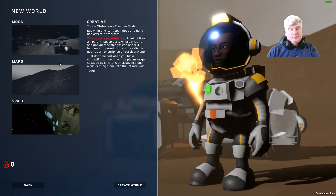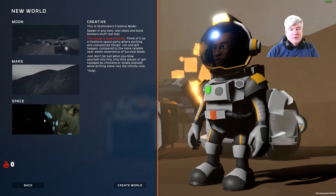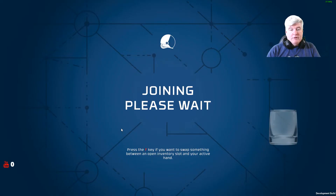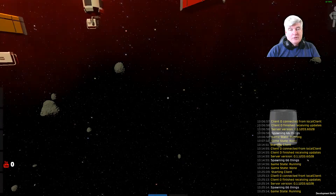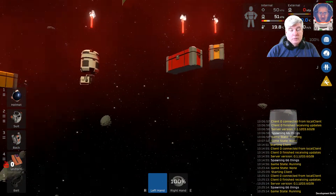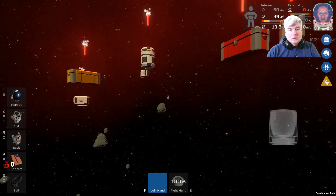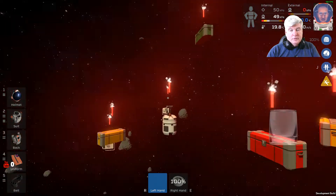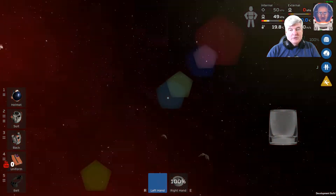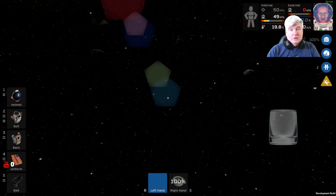Let's create a new world. You'll know there's the moon and the Mars environments. Space is the designated experimental mode, so let's create a space scenario. If you haven't played this before, it's zero gravity until you get an enclosure, and you're given all your bits that you normally would on the moon or Mars. Spacebar is up, left control is down, and the compass keys work the other way.